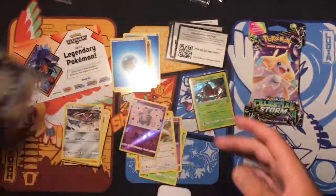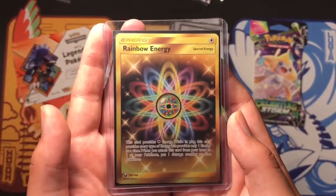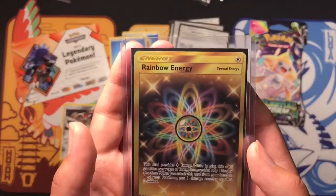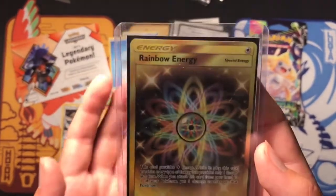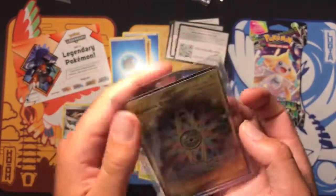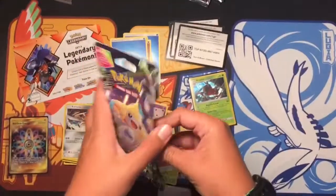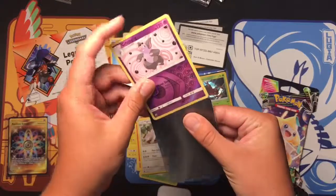Hope you guys are as hyped as I am. This card provides a colorless energy while in play — this card provides every type of energy, but only provides one energy at a time. When you attach this card to your Pokémon, put one damage counter on it. So that's a pretty good card — still need to sleeve this.